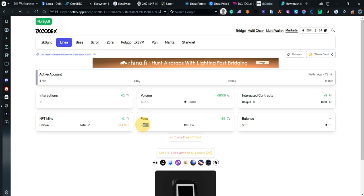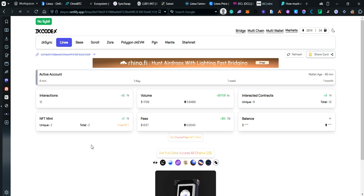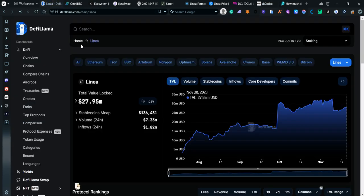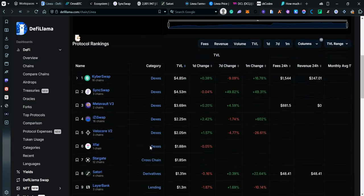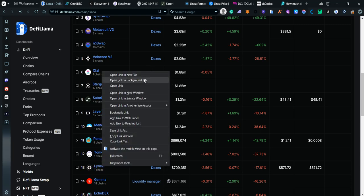My fees paid are 8.57 dollars — that's mainly because I paid about 3.50 for the smart contract deployment. You only need to do that once, then you can continue farming Satori Finance, Mes Protocol, and SyncSwap without those extra fees.